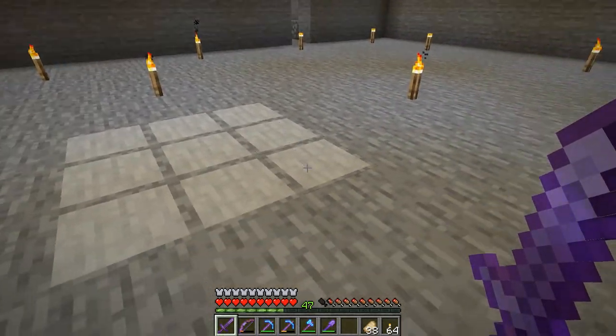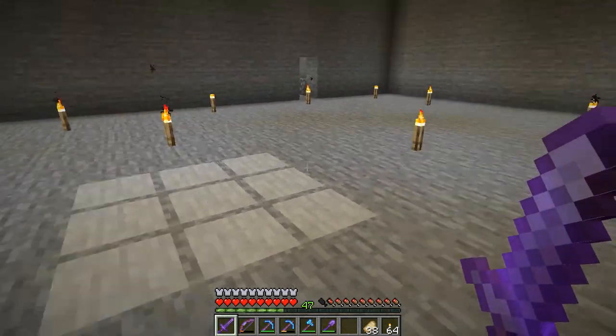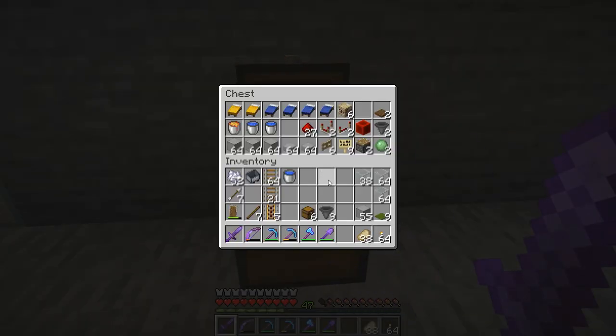Right here is going to be the center of our iron farm build. So let's go take a look at some of the materials we'll need. I got nine hoppers and six chests — we're going to use those right off the bat. I also have green carpet, plenty of glass, smooth stone, and we will use a ton of smooth stone and smooth stone slabs. We have some water buckets, a bucket of lava, six beds, and six of any kind of villager crafting table or villager occupation block.